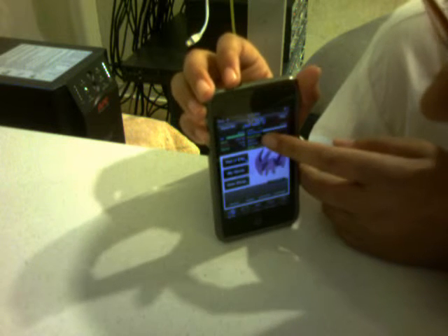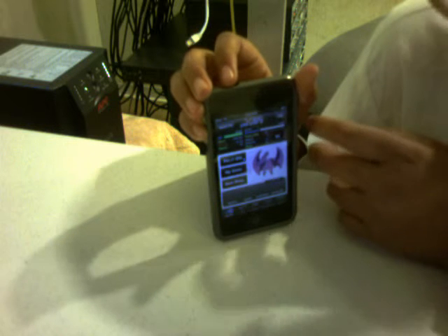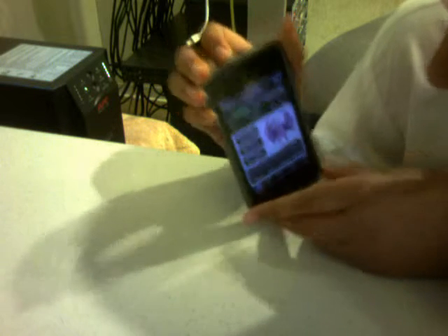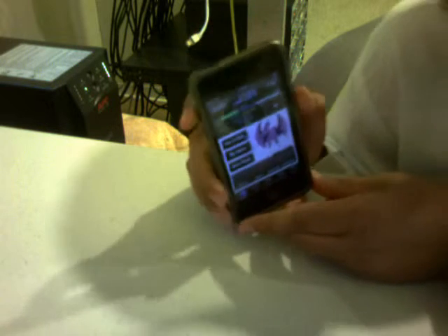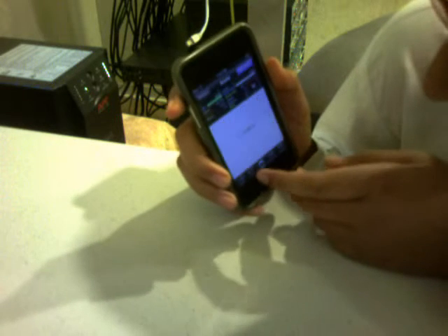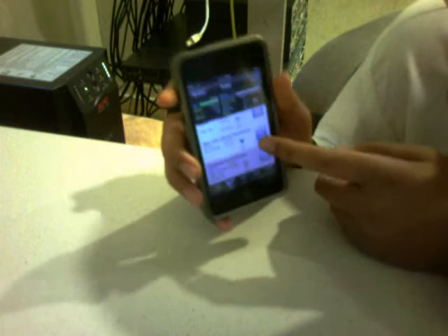You have money showing how much you have, your level, experience points, and posse size — posse size means your friends list. The more people you have, the stronger your pet will be. You also have attack points, defense, and you can deposit money into your bank.